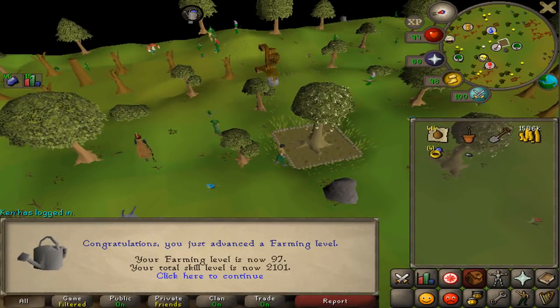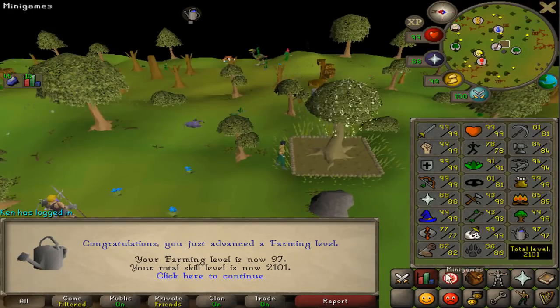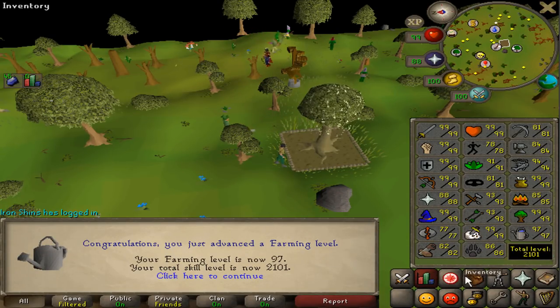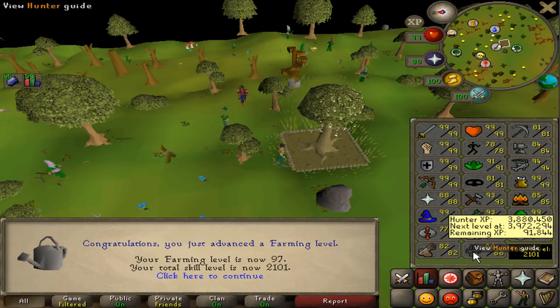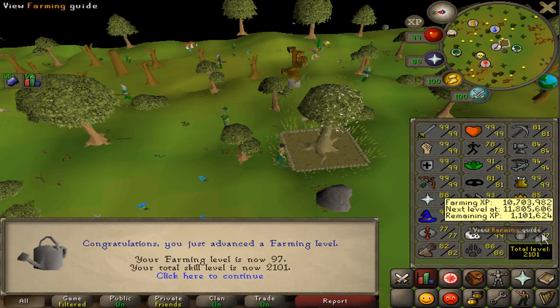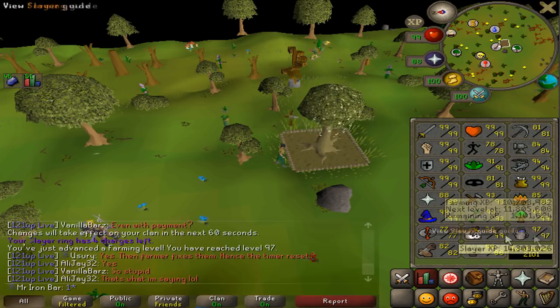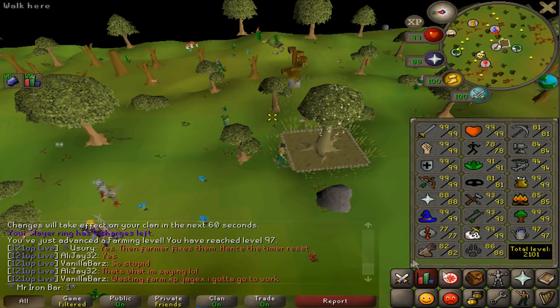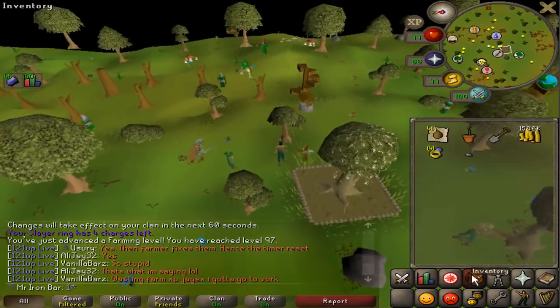I almost forgot to turn the recorder on! 97 Farming — I don't know what it is, but I actually like farming. It's a pretty enjoyable skill. Spend 10 minutes out of your day just to plant some stuff and then harvest it for some XP. Always nice. I'm not sure if I have enough seeds to 99, but whatever trees and fruit trees I've got, I'm just going to keep planting and see if we can get 99 Farming eventually.